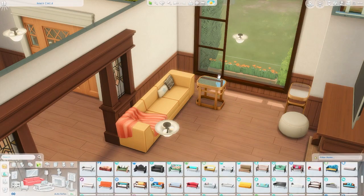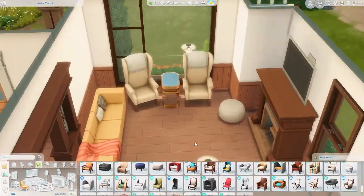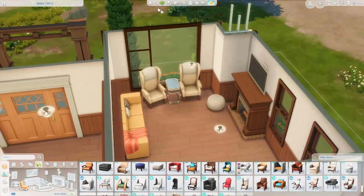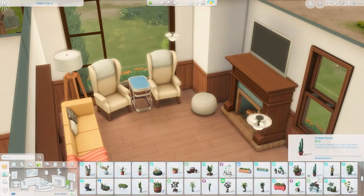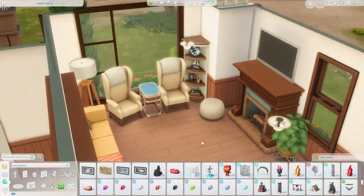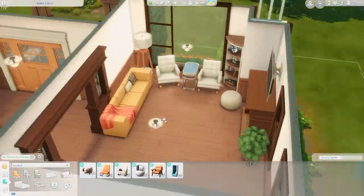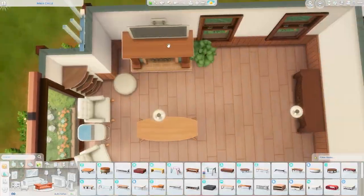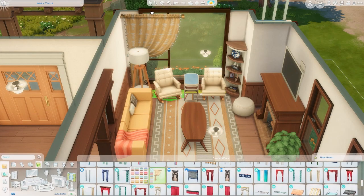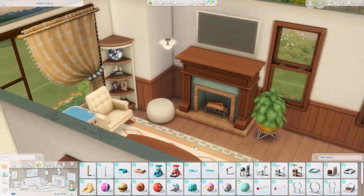We're moving on to the inside — we're doing the living room, and this is the first time in a long time I have not used the Growing Together couch. I'm using the one from High School Years, which I absolutely love — that orange swatch is so cute. The living room is honestly quite large because I knew there was going to be a good amount of sims: six total — the toddler, the infant, the two kids, and two parents. There are six seats so it should be fine.